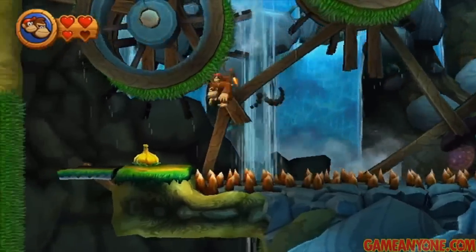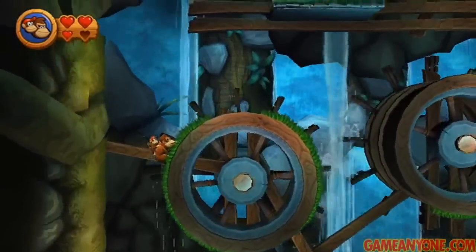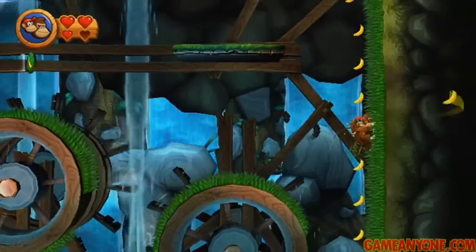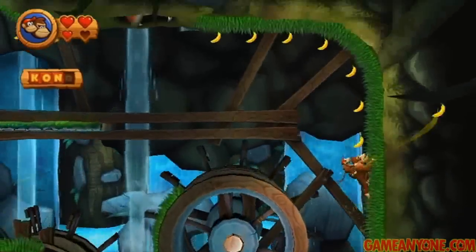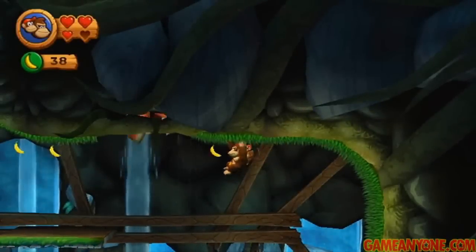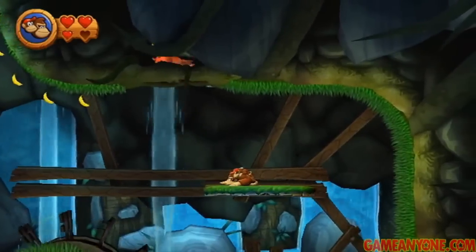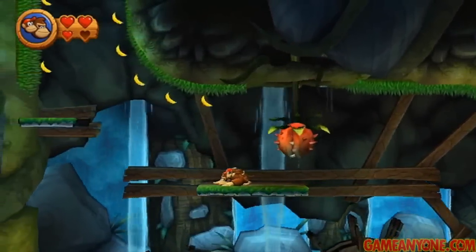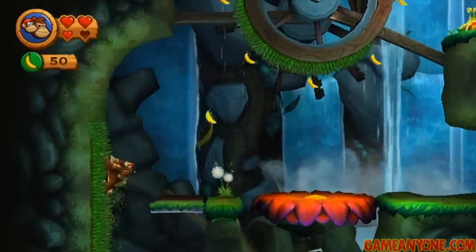They always appear in the order of K-O-N-G, so you'll know if you skip one if you pick up a later one. Here's the N if you go down to the right. Now we're just about done, so let's wait for this platform to get under us and watch out for the chomp. You can duck to get under this guy, but you really don't need to. Let's jump on over and head back.